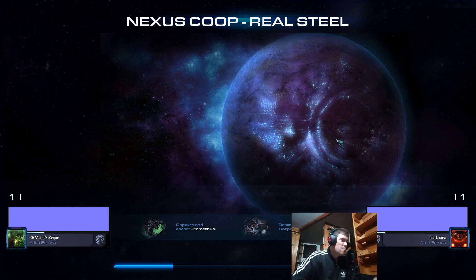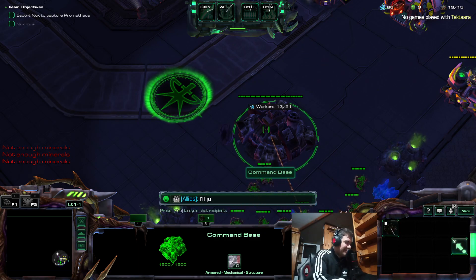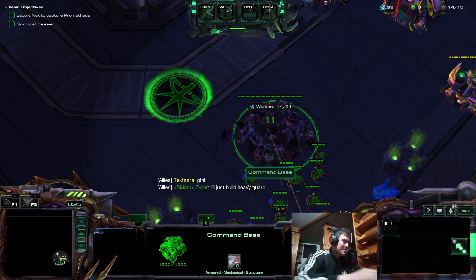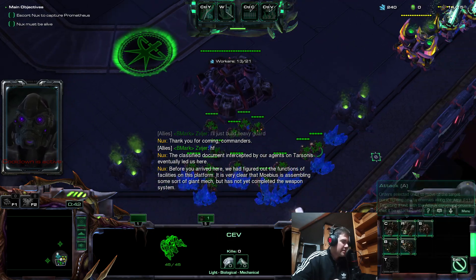This is a co-op map called Real Steel — it's a Nexus co-op map and available only in Nexus co-op. Besides those 15 maps from the official co-op, they also have this map. I'm going to play it to introduce it. I'm playing as Hanson while my ally Tectara is playing as Ul'Resage. There's a little bit of lag. The guide here is Nox, talking in Chinese, but the text is in English, so no problems there.